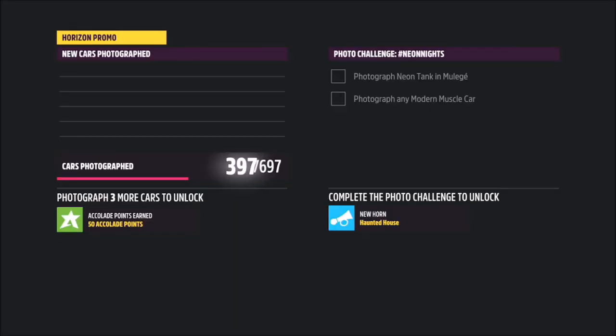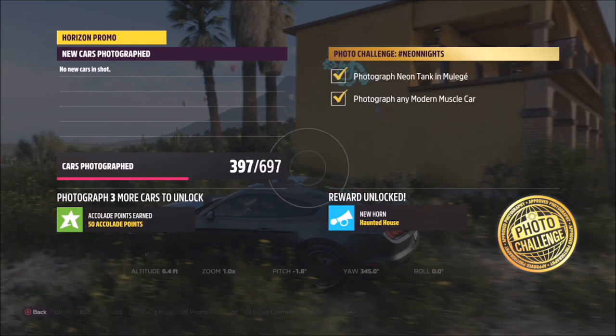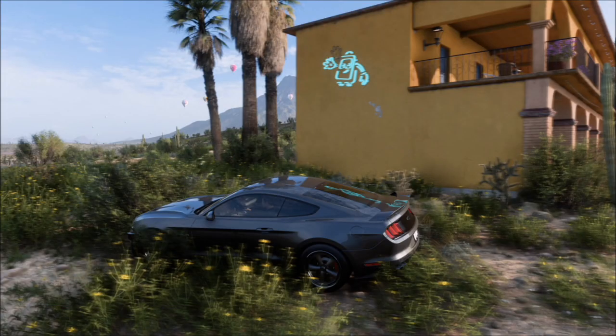All you want to do is line your car up and take a quick Horizon Promo quick shot. Two tick boxes pop up — one saying you've got the neon tank in the photo, and the other saying you've used the correct modern muscle car.